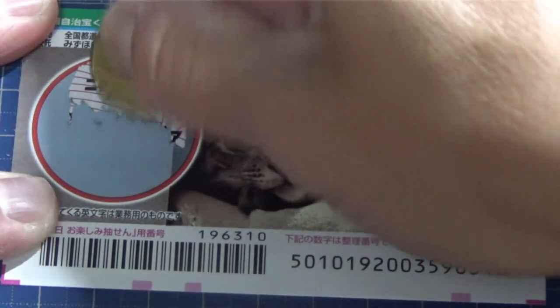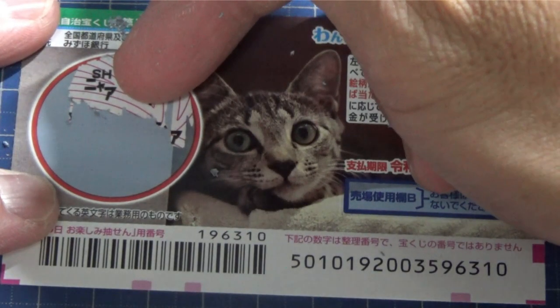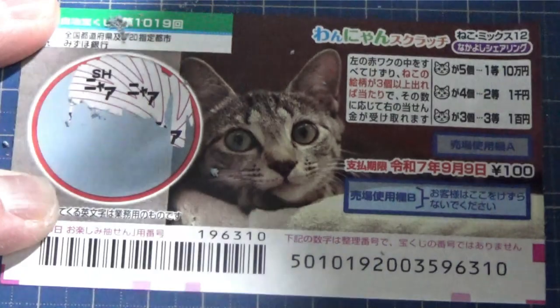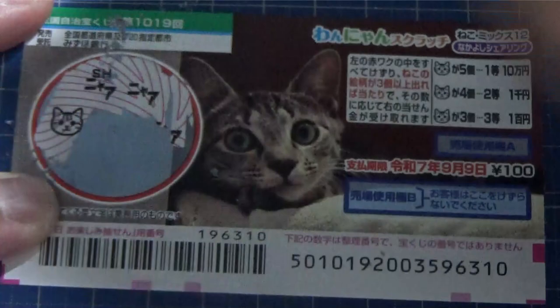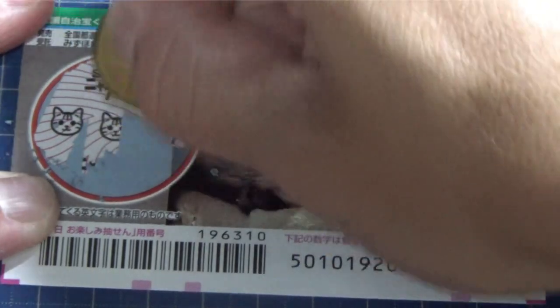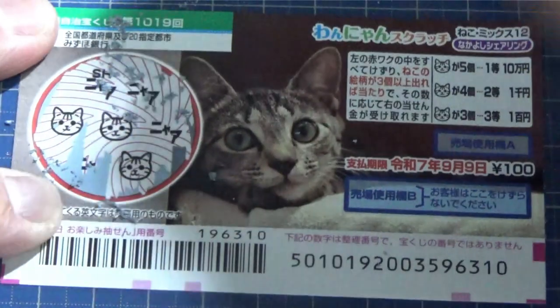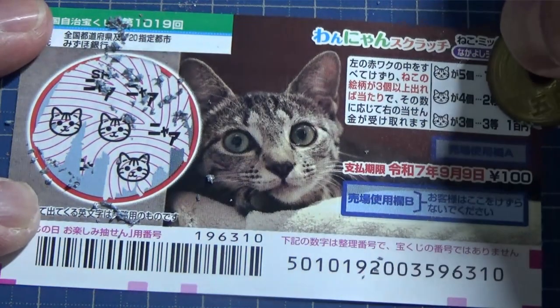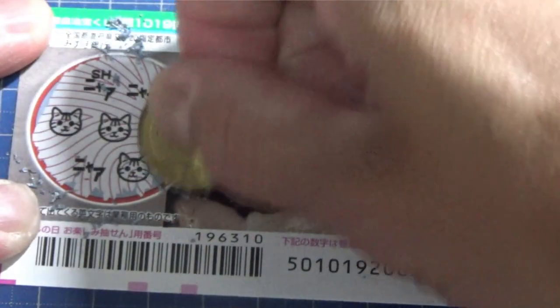That is hazure, meaning you lose. There's one cat head, two cat heads — come on, give me three. Yes, three! I won 100 yen, I won my money back. Not so bad.